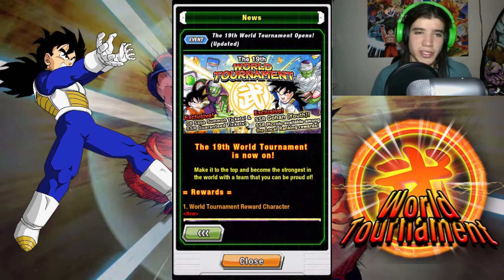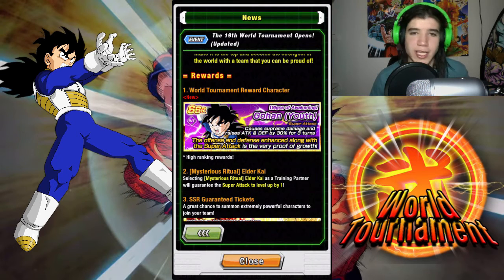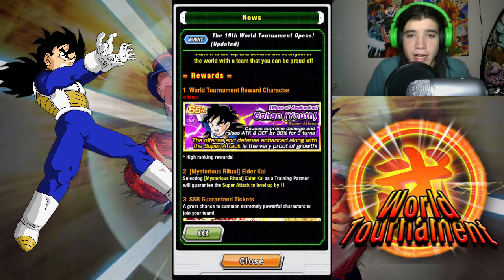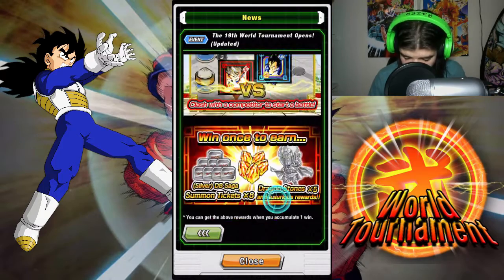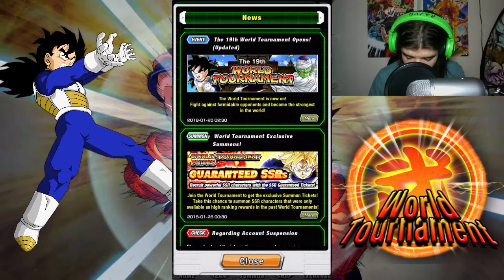I will be sharing with you guys my strategy and giving you some insight on exactly what's at stake here for this world tournament. One of the things is this card right here — this Gohan, Signs of Awakening, Gohan Youth. His super attack causes supreme damage and raises attack and defense by 30 for three turns. Offense and defense, along with the super attack, is very proof of growth. That is the card you could get for placing high in the world tournament, which is pretty cool because I have not seen a Gohan card like that on here.